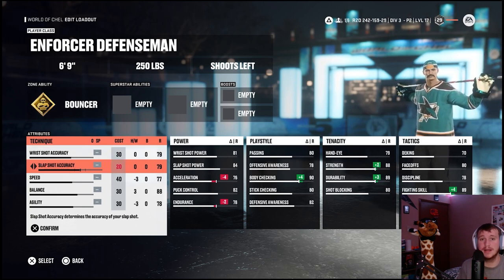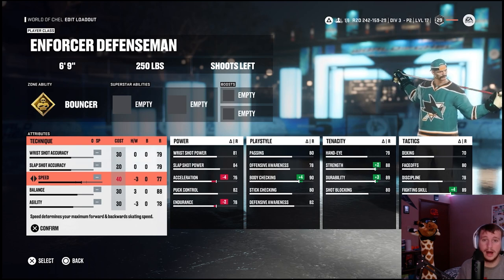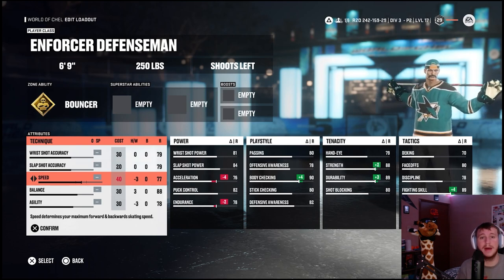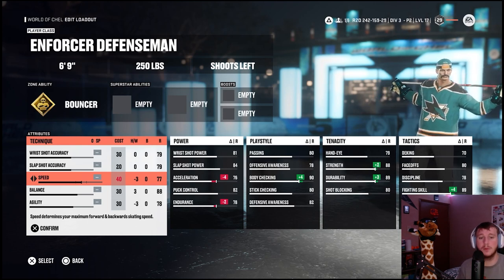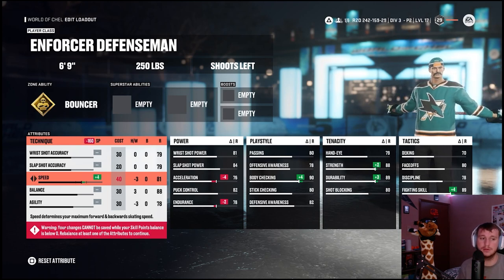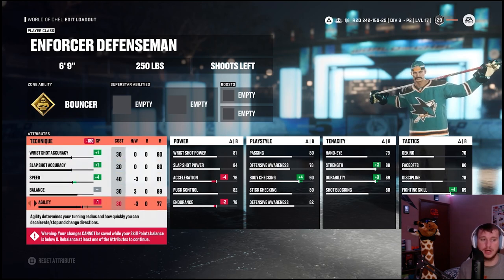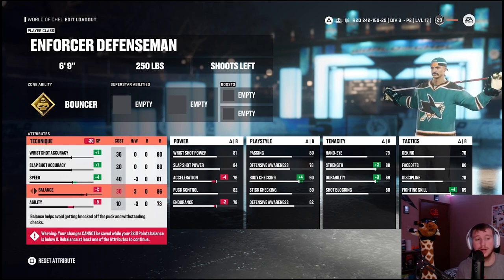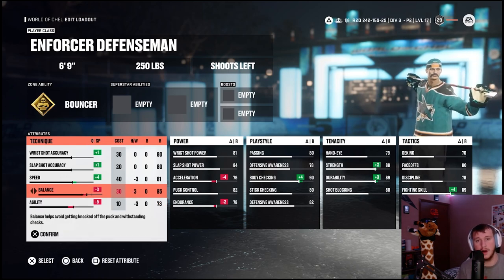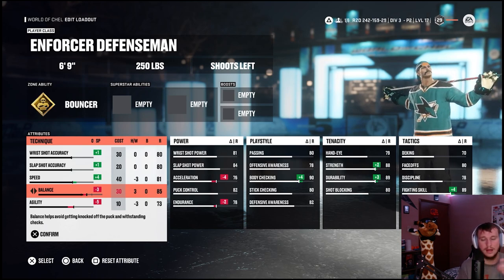Even if we max out his speed as much as possible, he's still just not going to be a fast build, but we are going to increase it a little. At 40 speed, add one to both wrist shot and slap shot accuracy, take five off agility — pretty self-explanatory — then take three off balance. I know we wouldn't want to tank his balance but we kind of had to; I thought 85 balance was still more than enough.